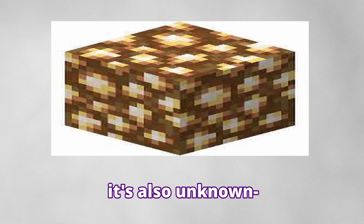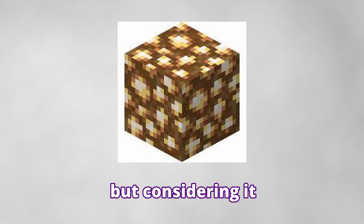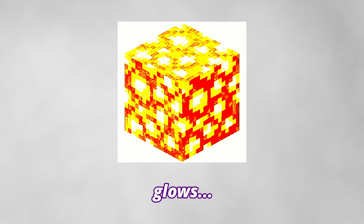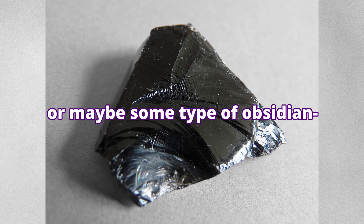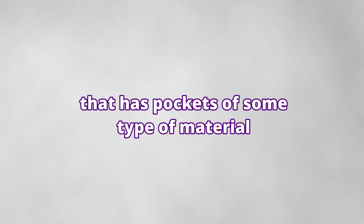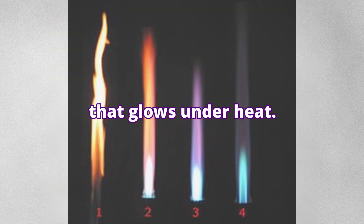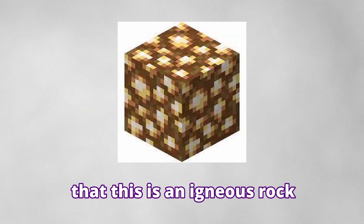And then we have Glowstone. It's also unknown. It could be igneous just because of the location, but considering it glows, I'm not sure. Actually, I have a theory: I'm thinking it's some type of glass, or maybe some type of obsidian — bubbly obsidian — that has pockets of some material that glows under heat. Look at the texture; it sort of looks like it has a bubbliness to it. That pocket could be filled with something that, when you heat it up, starts glowing. So I'm tentatively saying that this is an igneous rock.